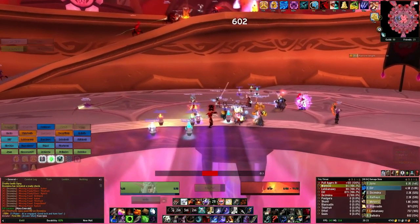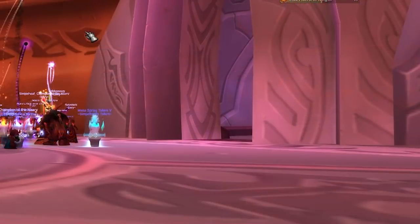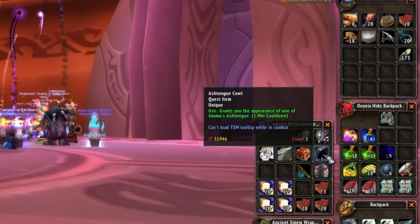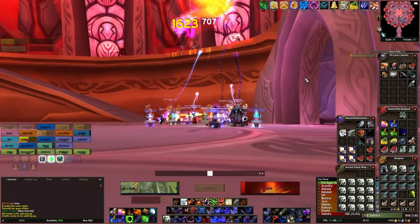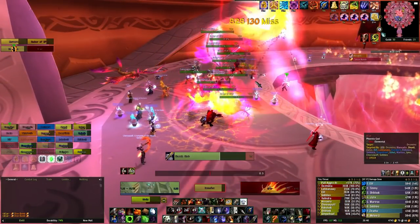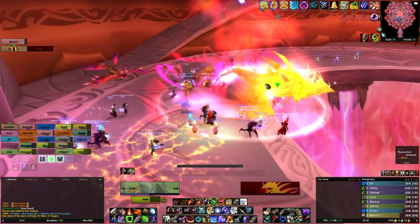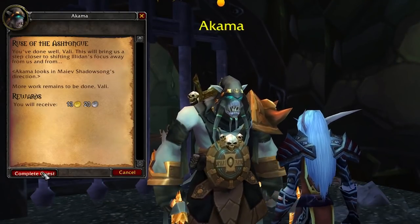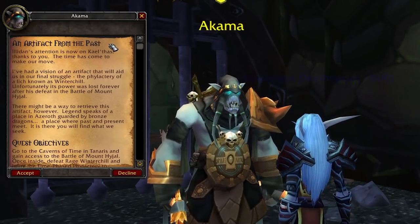Something very important you must not forget: click the quest item you received before or while fighting Alar. This will turn you into an Ashtong and is required to get the quest credit. After you kill Alar with the buff active and finish the rest of the raid — killing Kael'thas hopefully — go back to Akama, turn in the quest, and accept the next one: An Artifact from the Past.